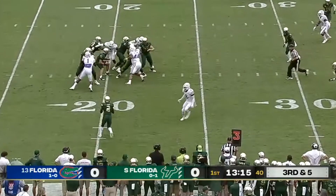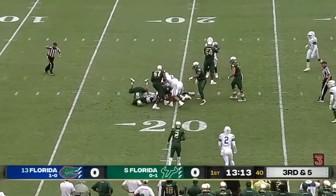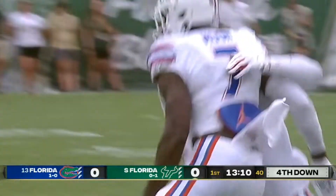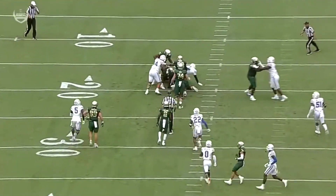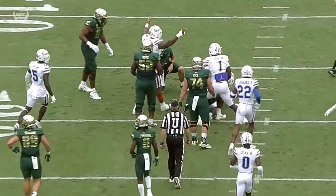Four-man rush again. The pocket collapses and it's going to be a three-and-out for USF. The first sack. Out of your screen, back to the tight end right there on the 30-yard line — that's where Fortin has to go with that football.